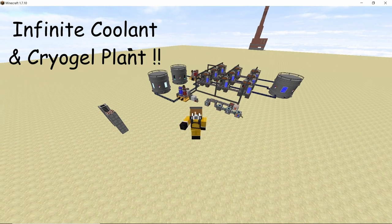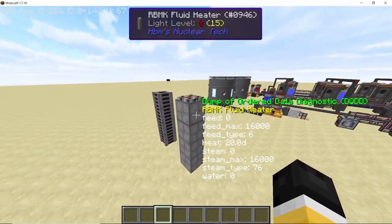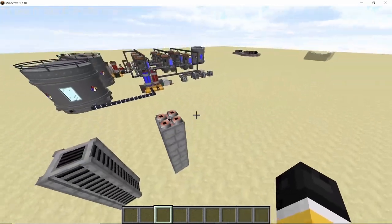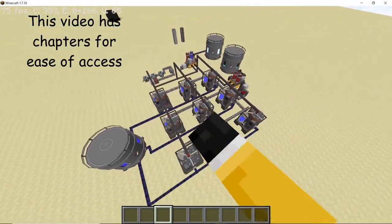Coolant and cryogel are two of the most important liquids in HBM's NuclearTech mod when it comes to ramping up your power production using a nuclear reactor or even the DFC reactor. With the inclusion of both of these liquids in the RBMK reactor via the RBMK fluid heater, which takes coolant, and the RBMK cooler, which uses cryogel, it becomes much more important to automate their production.